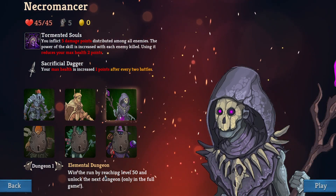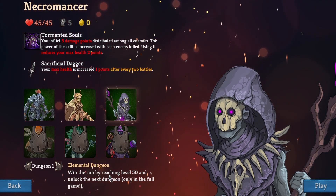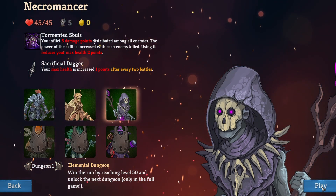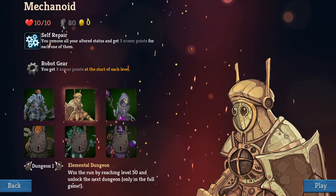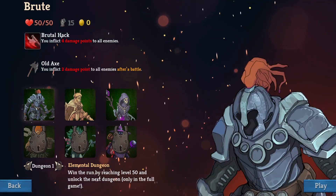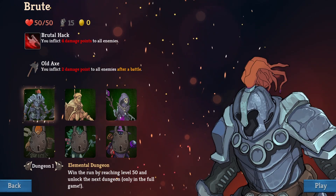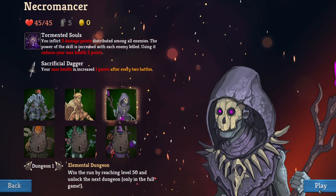Elemental dungeon — win the run by reaching level 50, and unlock the next dungeon only in the full game. Level 50, okay. That's how much armor we have: 80 armor, 10 health — wait, 50 health and 15 armor. Let's give it a go.